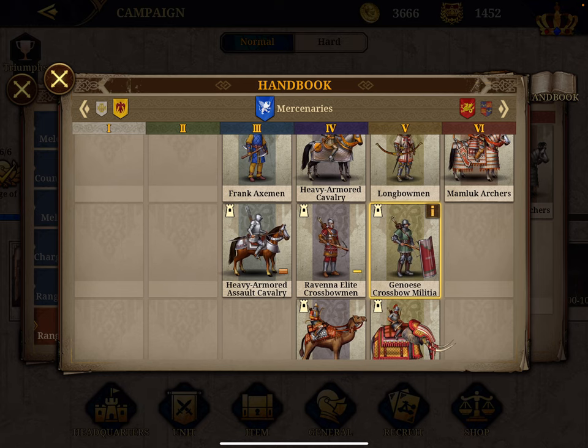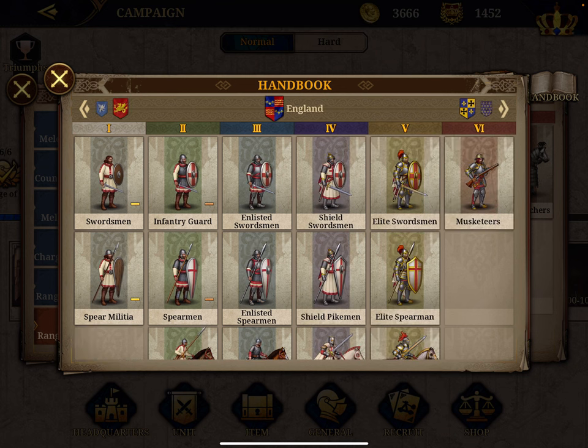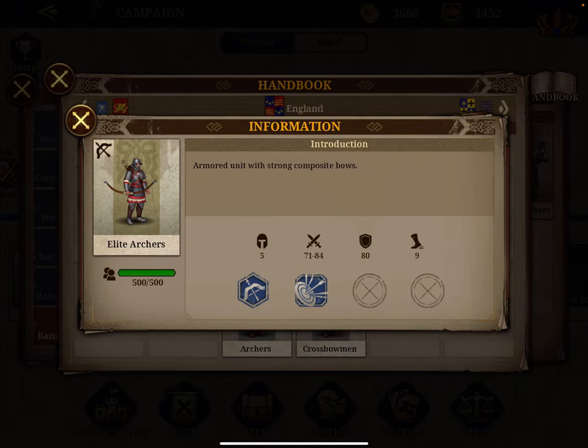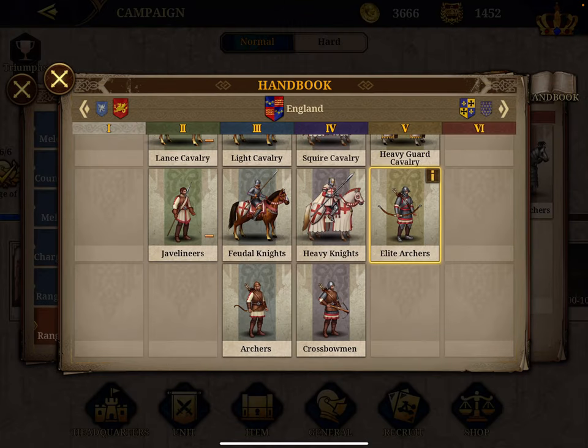Number five is another regular unit — back to England, which has most of the units. These are the Elite Archers. They have a combined score of 158, which is higher than the Genoese Militia, but the mercenary skills have value. Their attack is weaker at only 78, but they have the second best defense in the game. If the role is to defend the city, they may be a better unit. Their bonus damage to melee cavalry is only 10% extra, with no special skills like any regular unit.